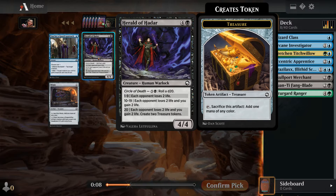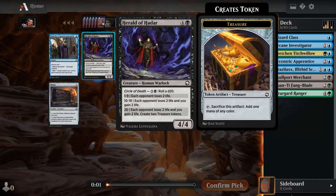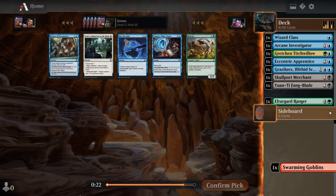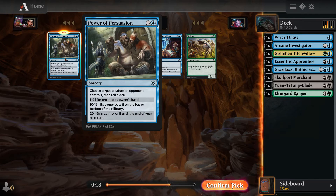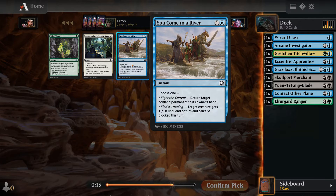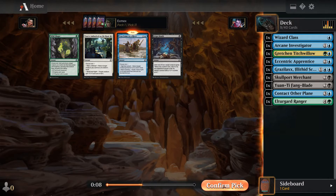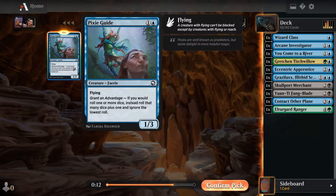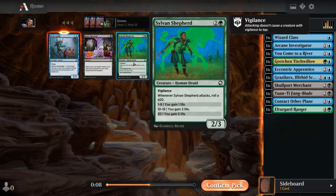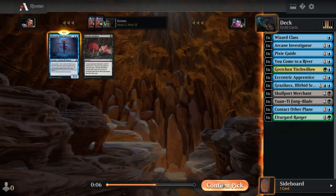This pack wasn't too impressive — nothing great. Guard Approach is okay for our deck. Then I was choosing between a three mana bounce/steal spell and Contact Other Plane — I ended up taking Contact Other Plane because the draw spell and scry is pretty good. Then nothing much in our colors so I took You Come to a River. I grabbed the Pixie Guide next because it was in our colors. At this point I was basically committed to blue, but I could be black or green. The Aberrant Mind Sorcerer came back, which is an uncommon, so I ended up taking it.